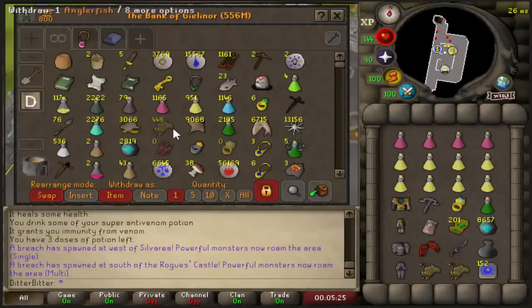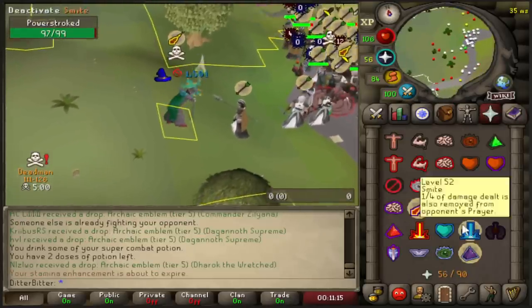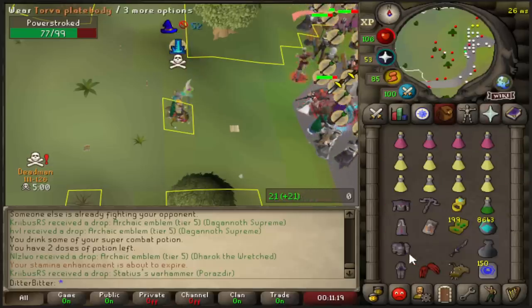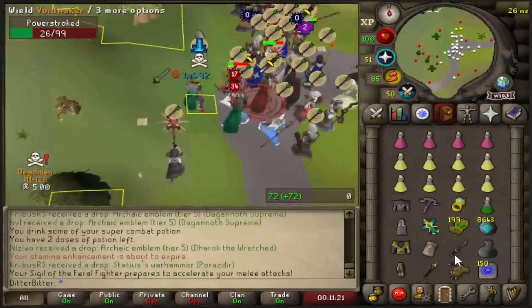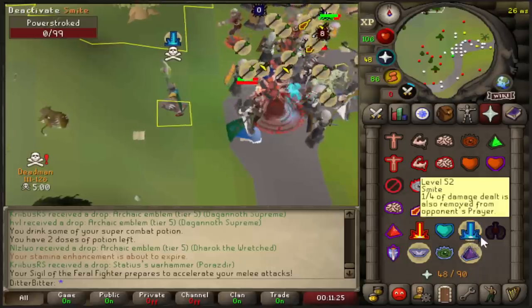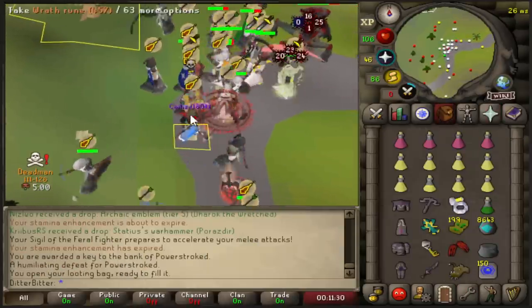West of Silveria. That's not too good to be honest — west of Silveria, power stroked. That was like a 70-something into a 53. Jeez mate. Shadow — we take that.